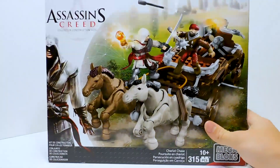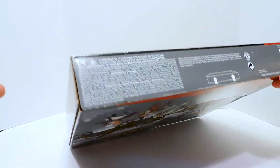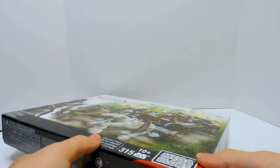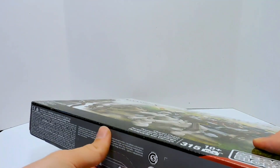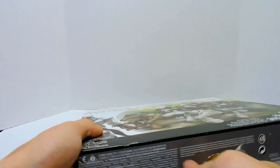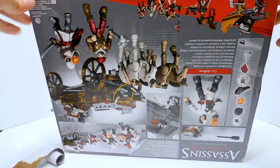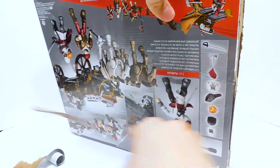It's kind of sad now that the Assassin's Creed line is gone. But let's go ahead and crack this thing open and take a closer look. Supposedly I'm able to open this without destroying it — well, not destroying it is a relative term. I don't know if this box is going to survive. This is actually only my second Assassin's Creed set I've ever gotten. The first one was that fortress one that everyone got — it's a pretty common one but a really nice one. I might review it at some point.